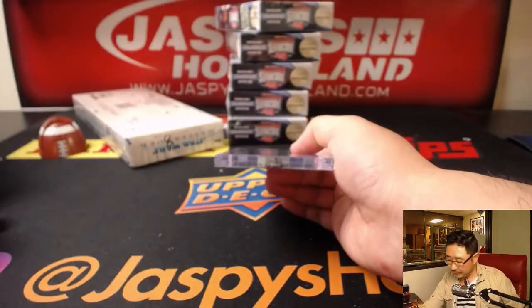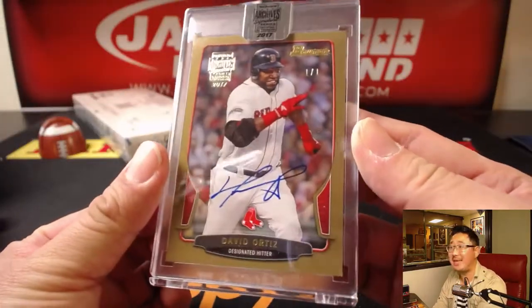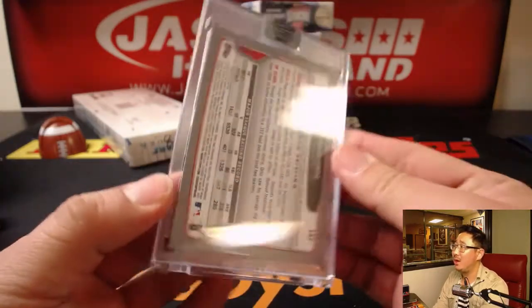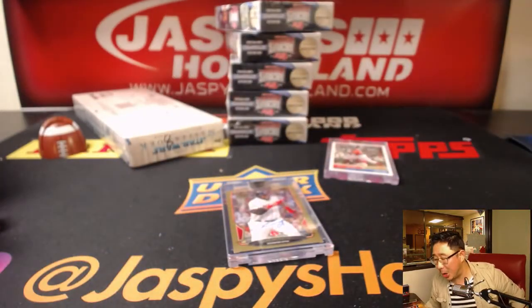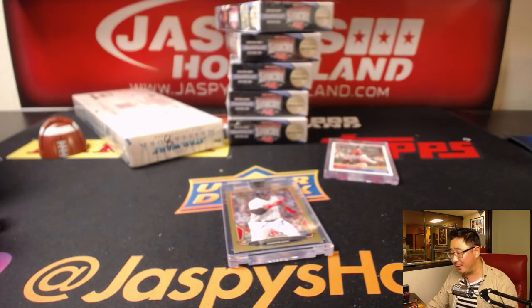And the last box. Wow — nice, one of one! David Ortiz. Nice Big Poppy — one of one autograph. Eric, all aboard the Big Hit Express! Very nice. And that's another Archive Signature Series postseason edition in the books.